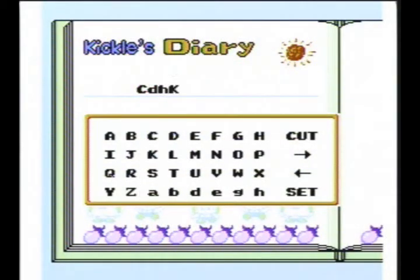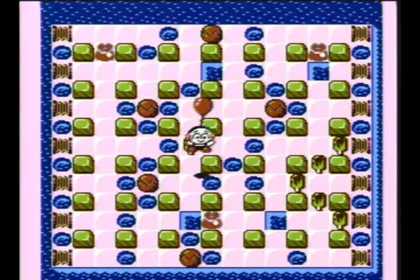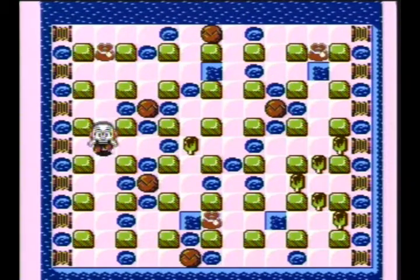Contrary to popular belief, there is a reason I am showing you the password screen. As you can see, you have all the letters A through Z in caps, and then you have A, B, D, E, G, H in lowercase. What I think they did was they took out C and F so you wouldn't get confused with the uppercase letters or any letters that otherwise look the same.